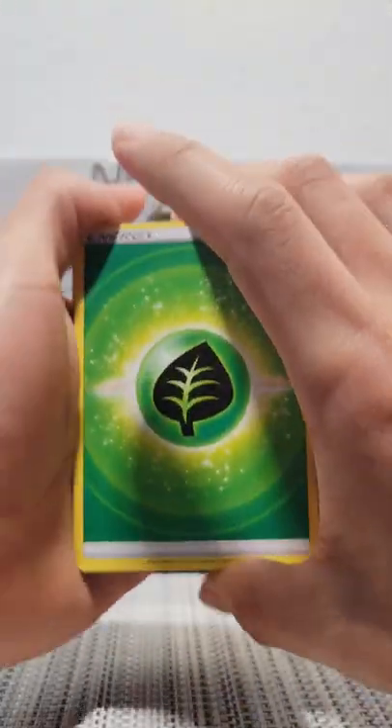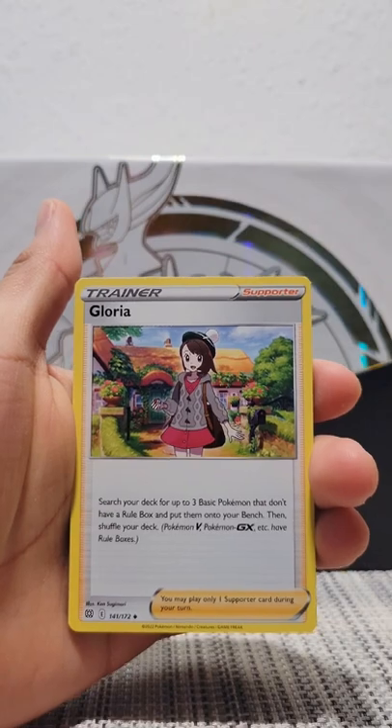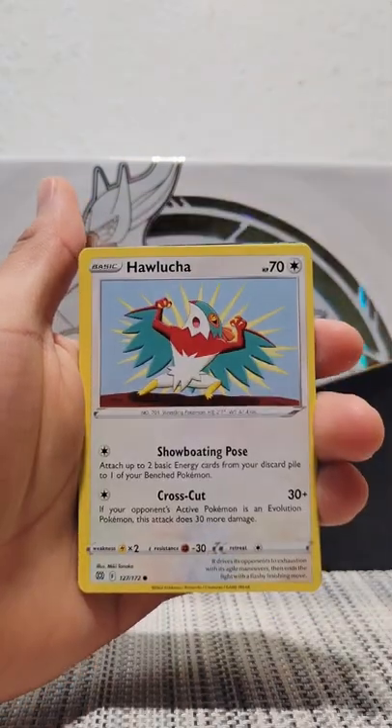Alright guys, the second pack has Energy, Trainer Card, Monferno, another Trainer Card, Weasel, Hawlucha.